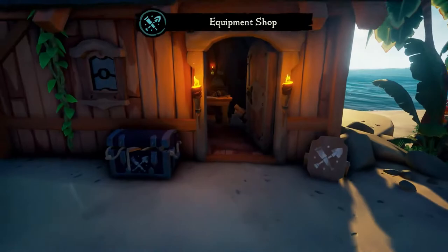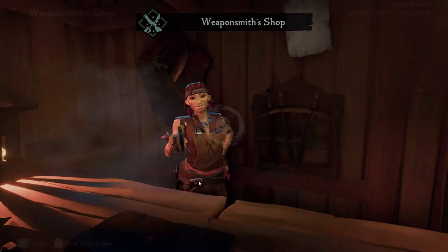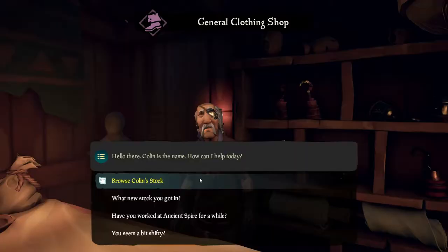After that, you've got the equipment shop, where you can buy compasses, shovels, and other tools to make your adventure a bit more stylish. After that, if you walk up to a shop with targets on it, that's the weapon shop — where, believe it or not, you buy weapons.